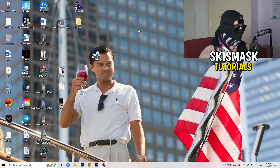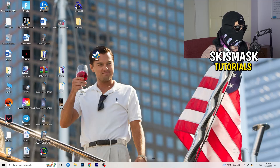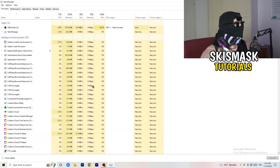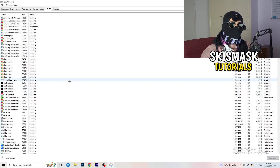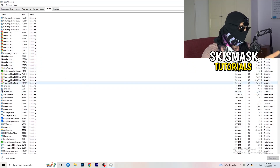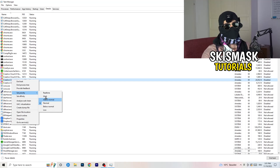Next, right-click your taskbar and open Task Manager. Navigate to the Details tab in the top-left corner and search for your game or launcher. Right-click it, go to 'Set Priority,' and choose either 'Above Normal' or 'High' — check which one works better for your PC. Try both and then attempt to launch your game.